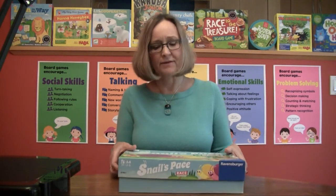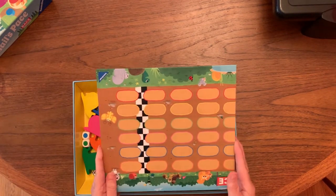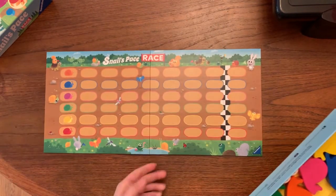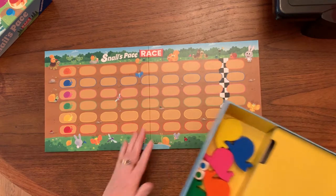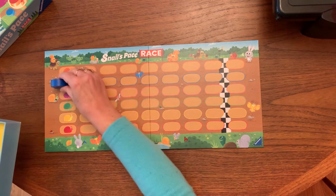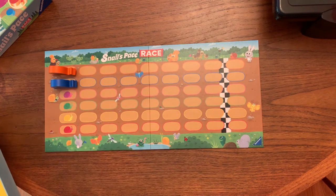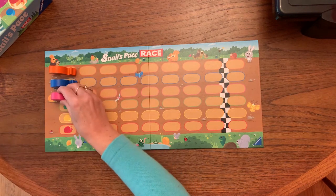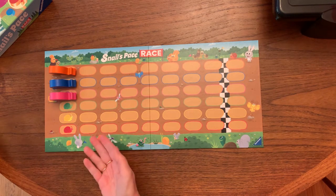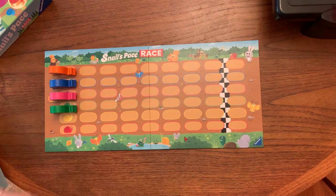Let me show you how this game goes. This is a game that can be played in both a cooperative way and a competitive way, and I'll show you the cooperative way first because that's how they first describe it in the instructions. In this game we have these lovely wooden pieces — these wooden snails — and you line them all up on their corresponding color. This is a chance when you're playing the game to take some time to set it all up, talk about the different colors, find the different colors, count how many snails there are.